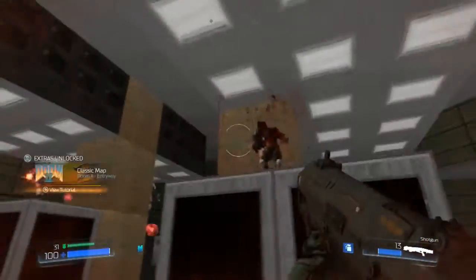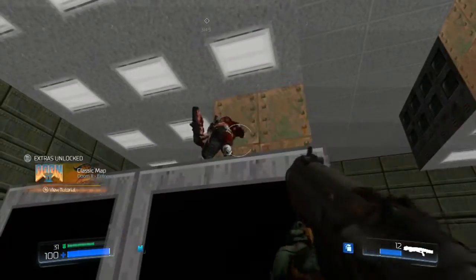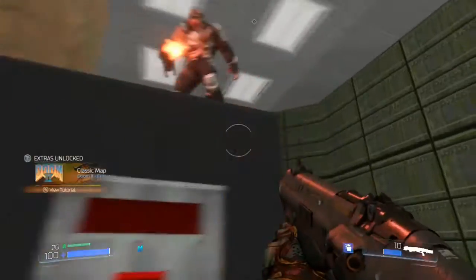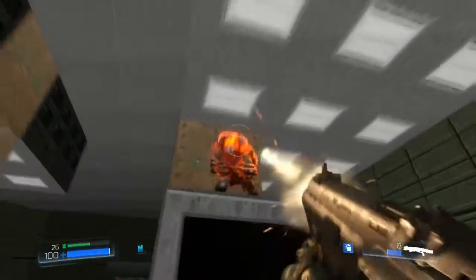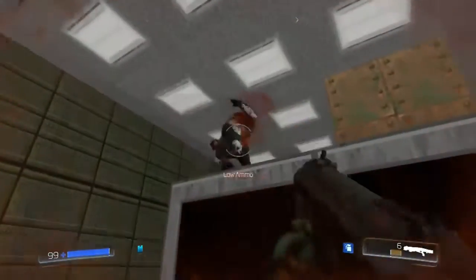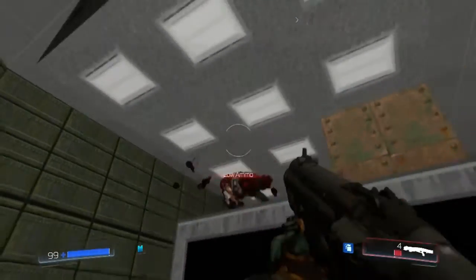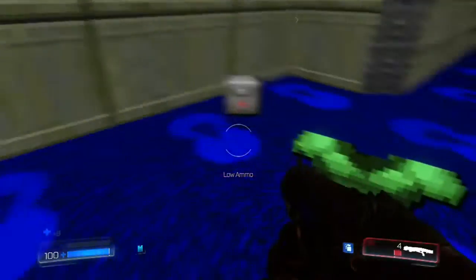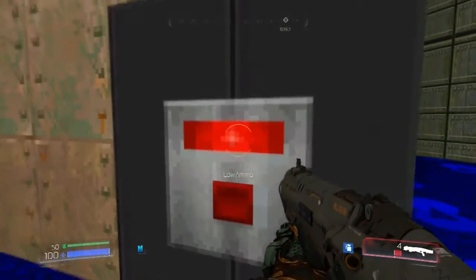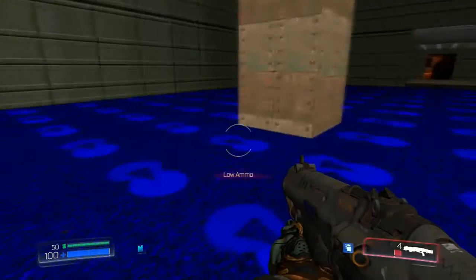This is the classic map room from DOOM 2. There are two switches in here: one lowers the platforms, and the other gives you access to another hidden room which will give you some health and some armor.